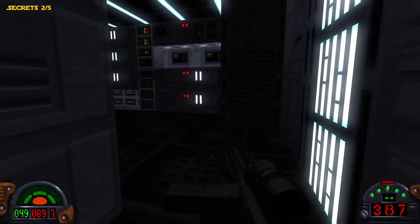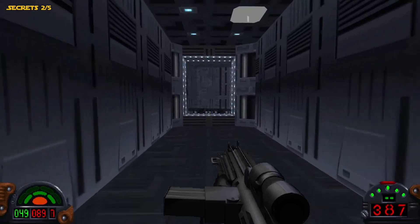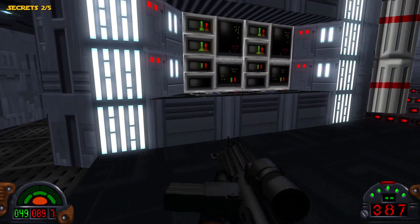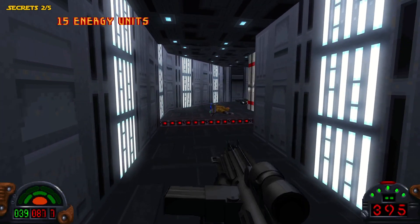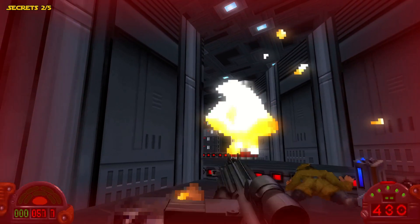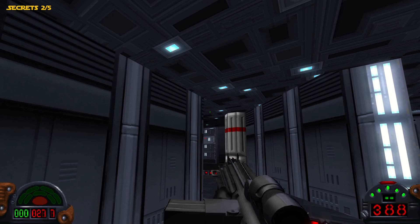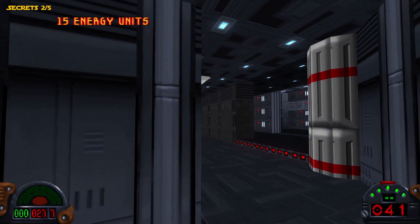Once you flip that switch, you want to run over here and through the door right here. It'll close again after a few seconds. There are more laser turrets coming up. I'm just going to slowly come around here — they're off to my left, and there are some more up there as well. Look at my health — I'm already down to 27 and all my shields are gone. This is what I was talking about when I mentioned always losing a life on this level. These laser turrets are ridiculous.